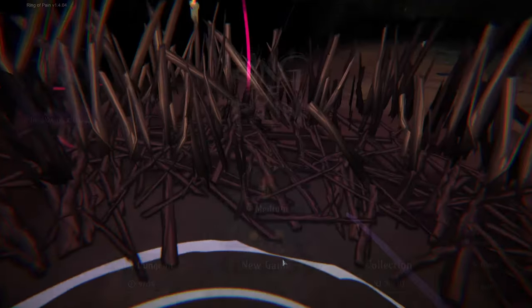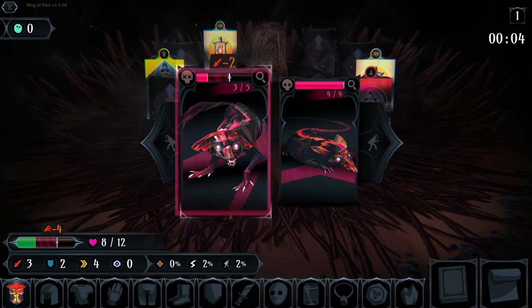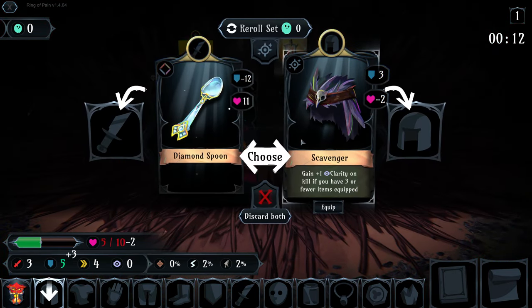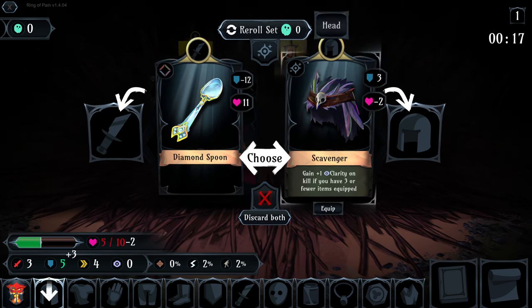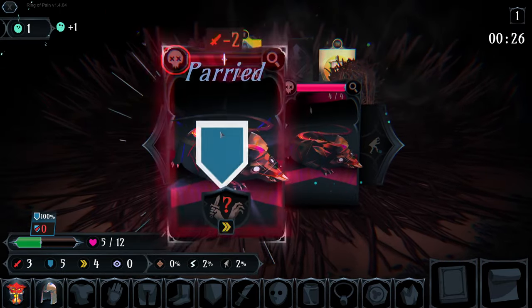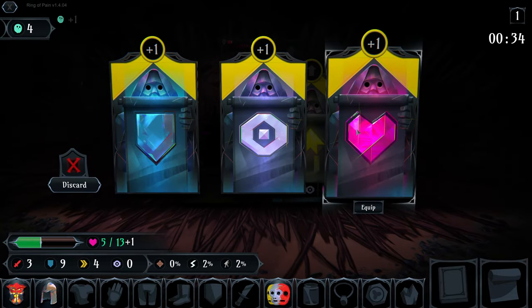Hello, welcome back to Ring of Pain. We're hopping into Lantern of the Ox mode on medium today. It's been a little while since we've done some Lantern of the Ox - you could probably tell by the fact that I almost just killed myself on that enemy. So far not too great, but we do have 100% parry chance against these enemies, so I'll take that. Generalist gives us some good defense as well.